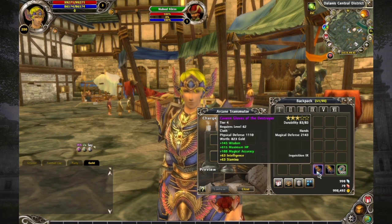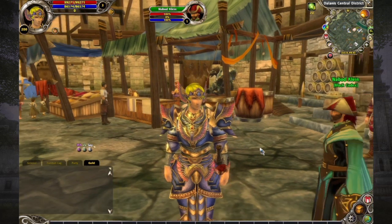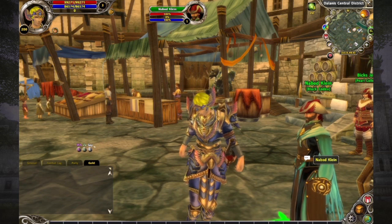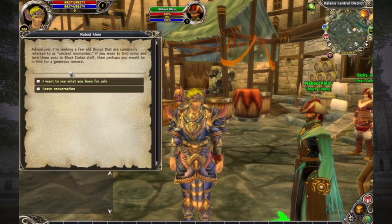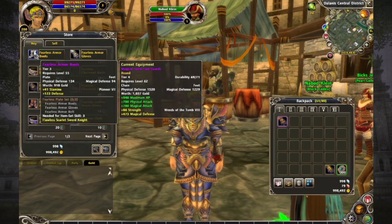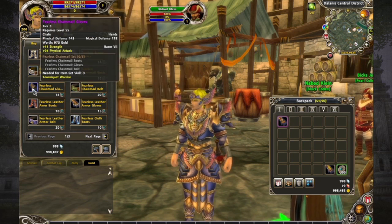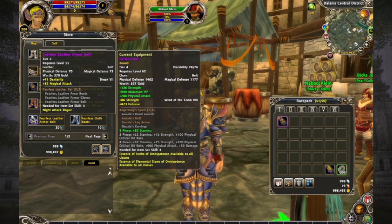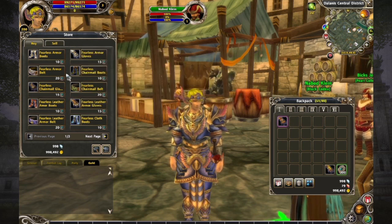Now we need to choose which stats we actually want to add to this piece of equipment. In order to do that you need to create a mana stone, and the easiest way to get the stats you want is from equipment that already exists. I am right next to the NPC Nabod Klein in the central district of the city of Delanus — a vendor that sells different pieces of equipment each with one stat on them. For example, these fearless armor boots have Pioneer 7, this fearless armor belt has Mage 7, and this one has Razor 7.